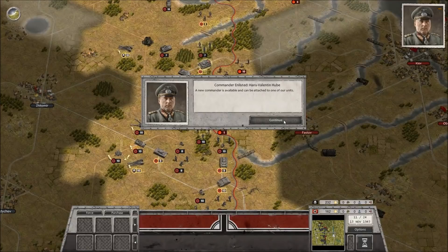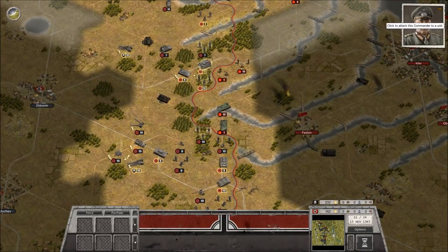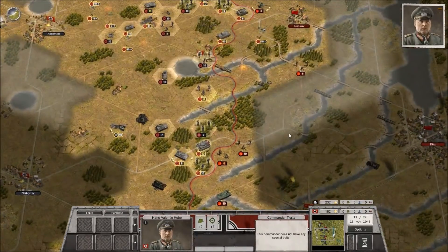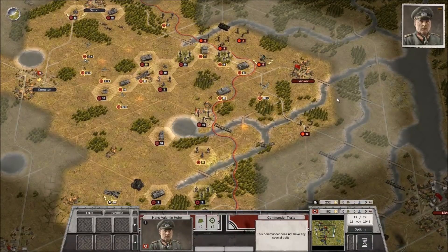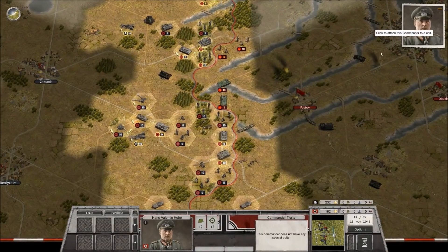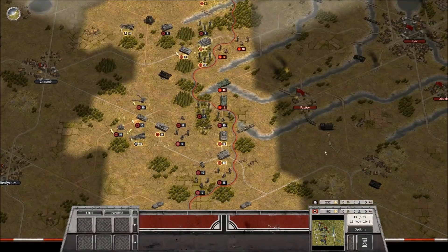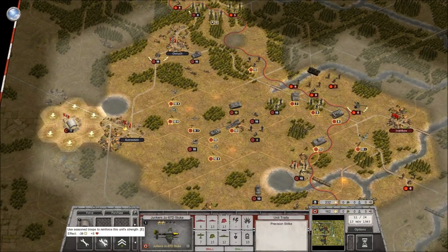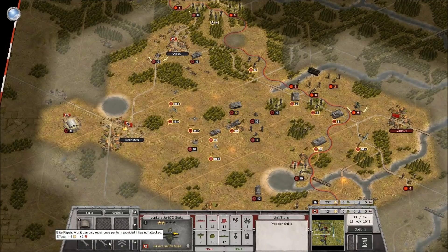Commander enlisted: Valentin Huber, a new commander, is available and can be attached to one of our units. He's plus two defense against land and plus two defense against mechanized. I think we'll put him in one of the Panzer IVs. It's 38 for elite, 25 for non-elite - let's keep it elite. That's 38 points, back to six.